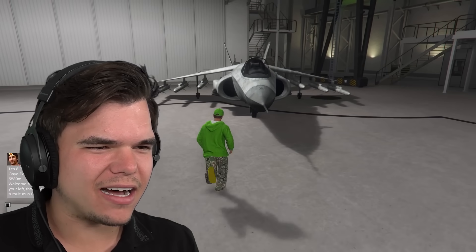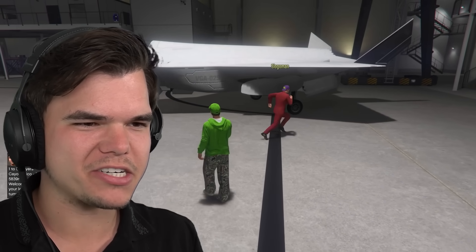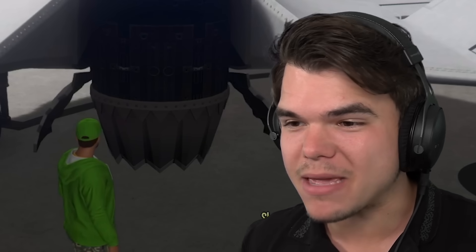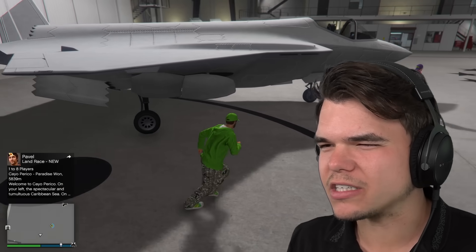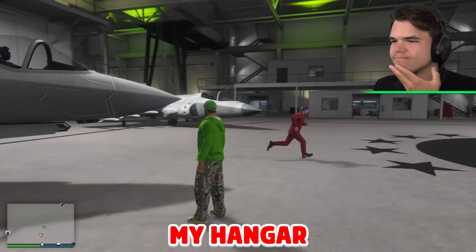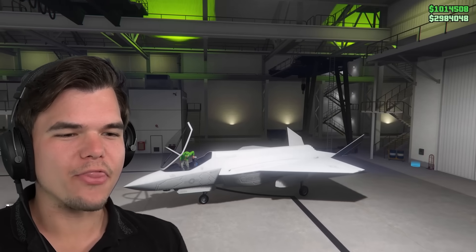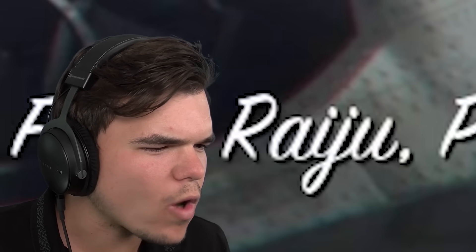The old one has a cannon and missiles. I'm not sure about the new one. But if you look at the engine, it's pointing down right now — that means it can hover. This is pretty epic. I think this one's probably more stealthy. I've got one in my hangar as well. Entering the brand new fighter jet — the F-160 Raiju.